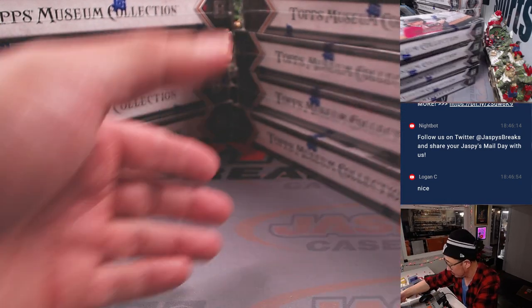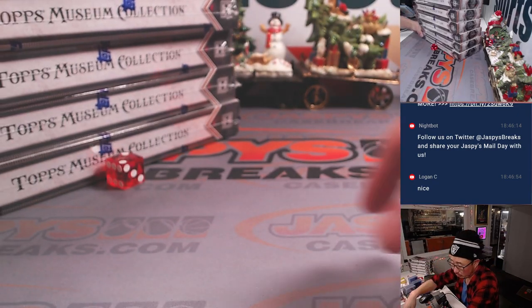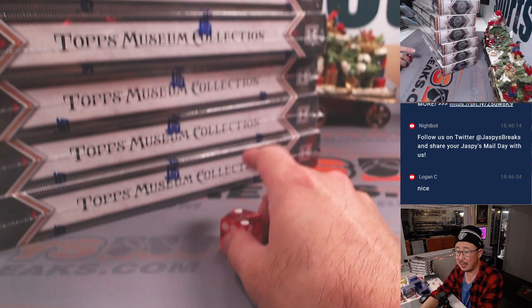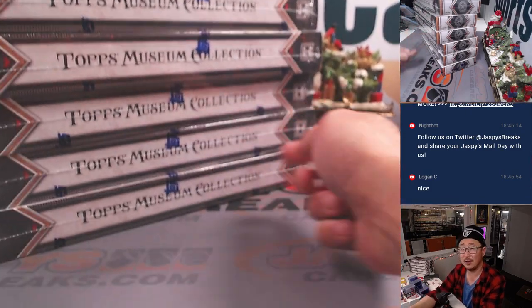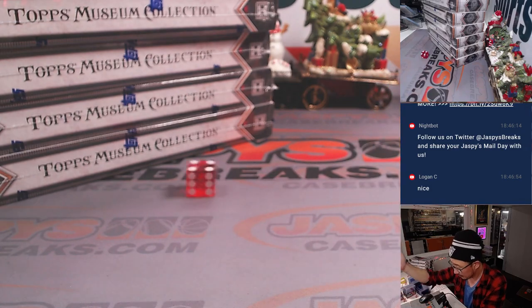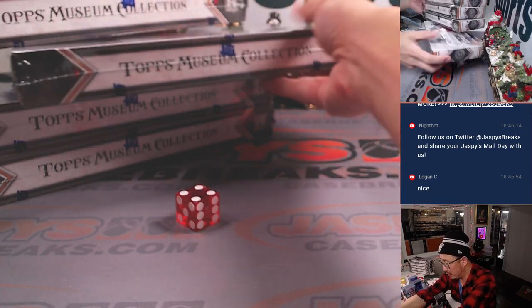Rolled a two — left side. Let's save these for some other time; I'm sure we can run back a few more of these tonight. We've got six boxes, numbered top to bottom one through six on the die. It's box four — this box right here.